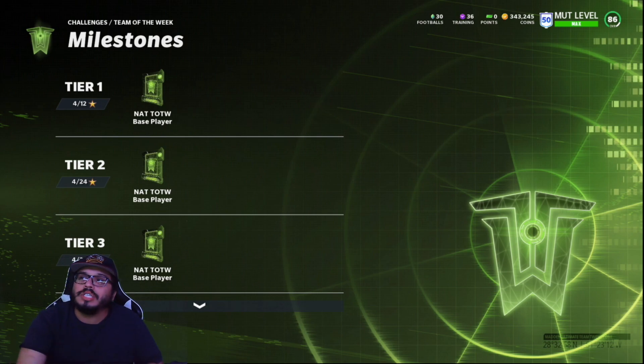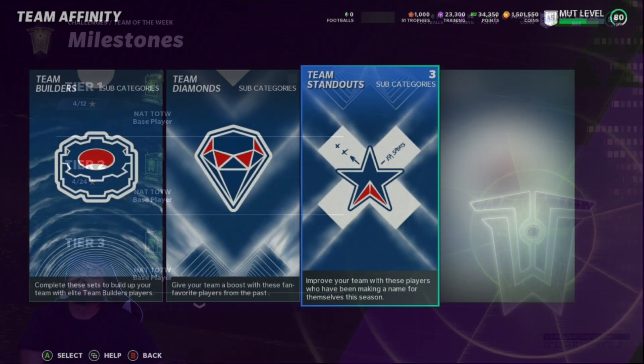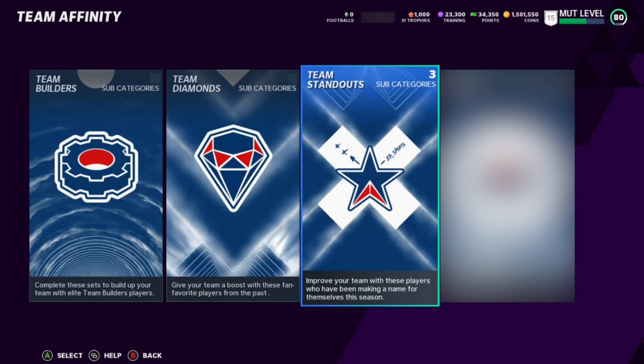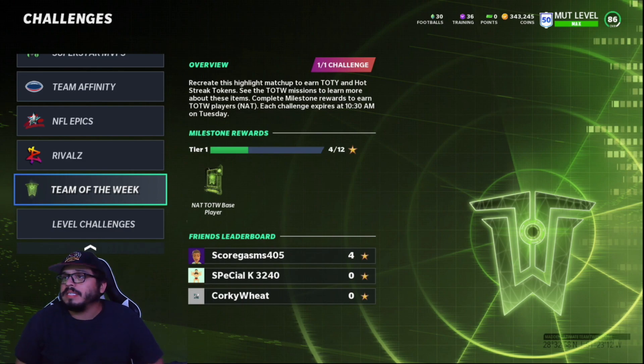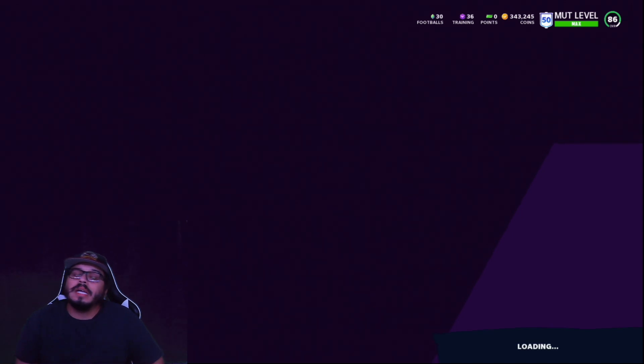There was a discussion mentioned this morning on GMM about a special set under Team Affinity. We can't see it right now but it's something coming in the future — Series Two, Series Three. My thought on that: these cards are probably going to be 78s. Team of the Week base players — that just tells me the base player sets are going to be 78 overalls. So just keep that in mind as we go forward and fill out some of these Team Affinity sets.